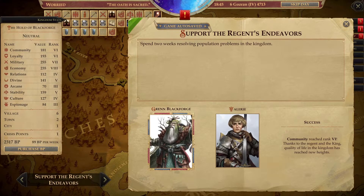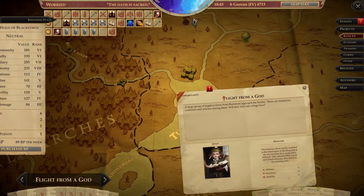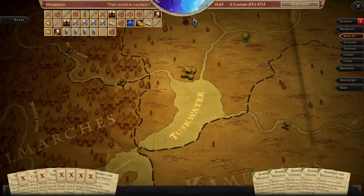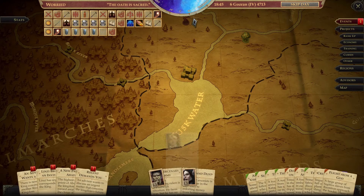Community reached rank six, so we're going to get a plus 12 on rolls. Another disaster though — the runaway slaves nearly confided in the king's messengers, but at the last moment suspected a betrayal. They attacked the escort, killed everyone, and fled into the morning mist — military minus two, relations minus three, and stability minus one. That went splendidly.